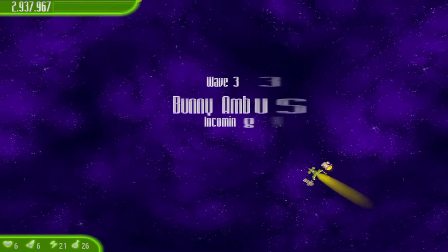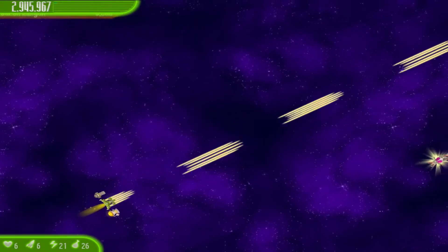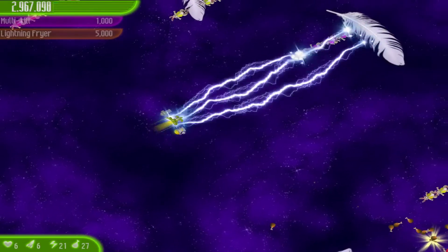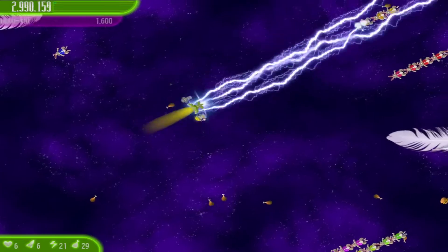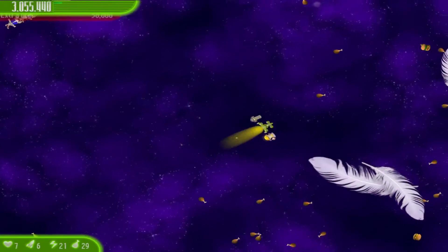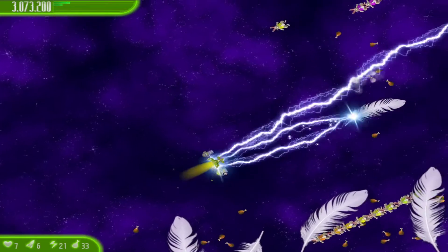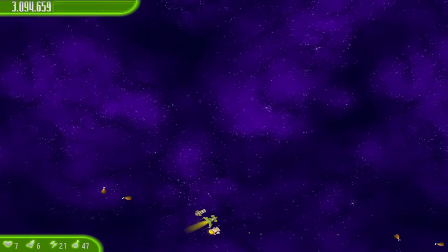Going around even further — Bunny Ambush is next. Let's just get ahead and destroy all of these things, destroy these bunnies right there. More electrocuting bunnies — destroy the Bunny Ambush. Collect all of the things, got a one-up, that's fine. Then collect out all the bunnies.